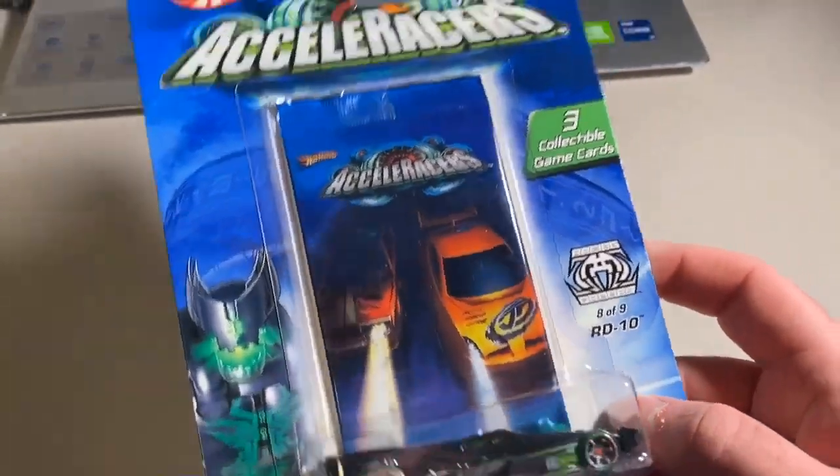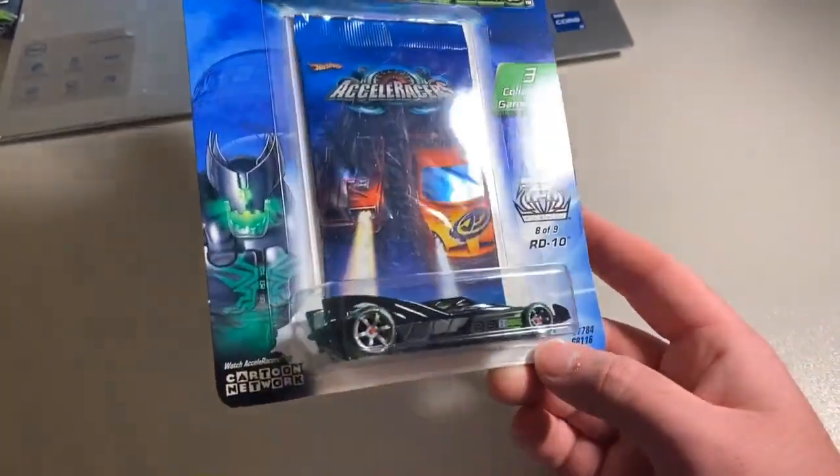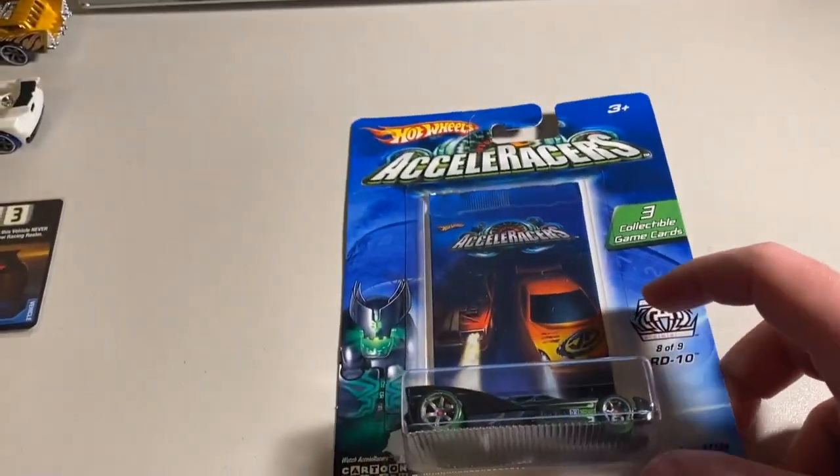Next up, we sold a carded RD10. It had a pretty beat-up blister — a lot of creasing on the top half, though the bottom half was actually not in bad shape. Total on this order was $54 even to a return buyer.